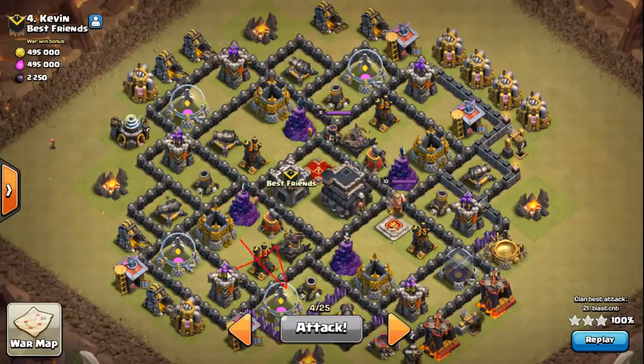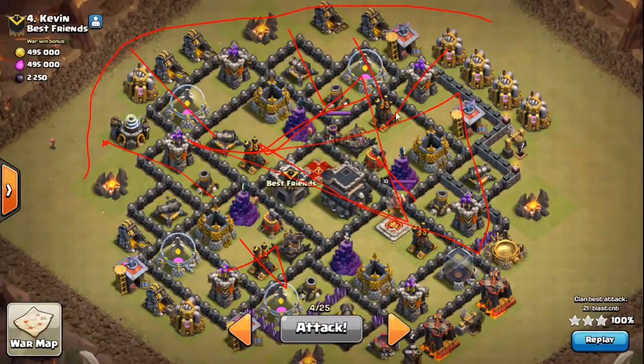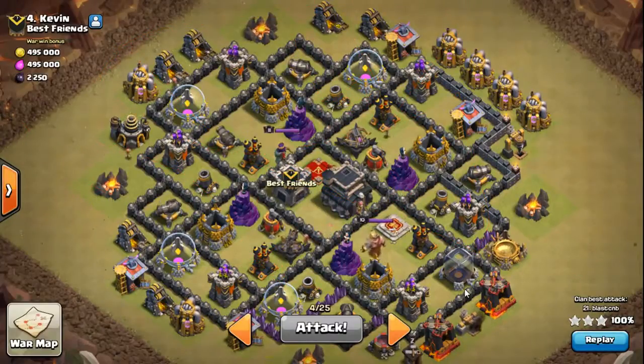So I'm gonna blast that out and create my triangle. I want to go with the blowers, so I'll do a wide hound set and a quick loon drop. Let's just watch it guys.